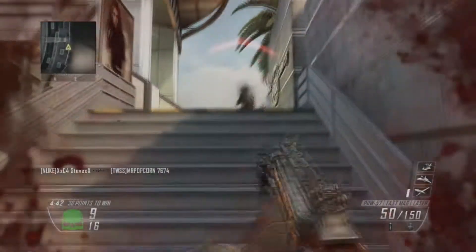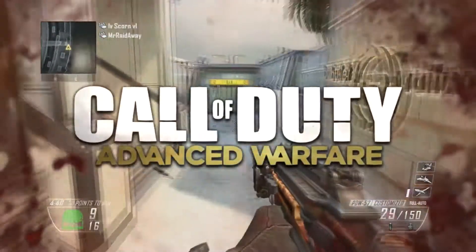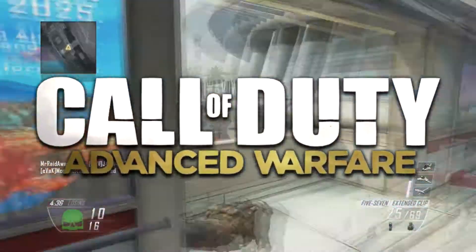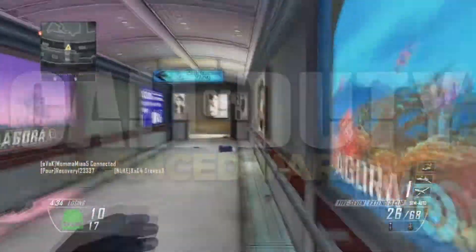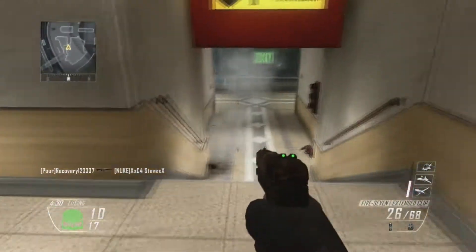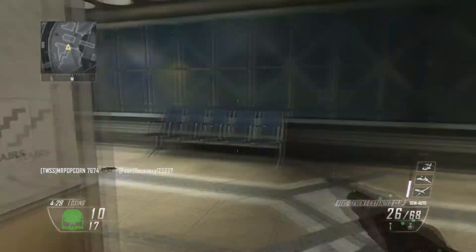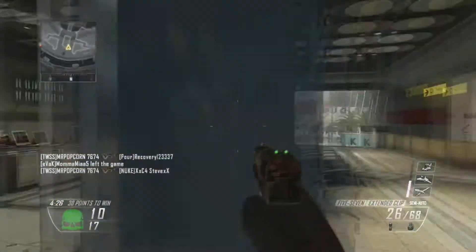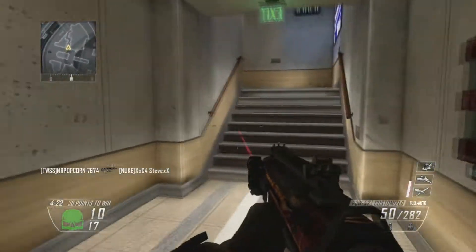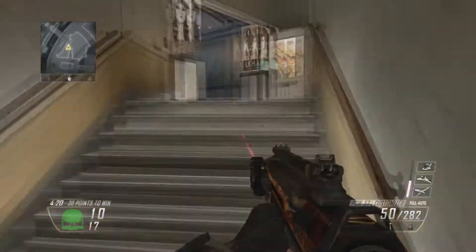Hey, what's going on my fellow Raiders, it is Richard Raidaway and today I'm bringing you guys some new Advanced Warfare information. Today what I'm going to be talking about is the DLC and the Season Pass in Advanced Warfare. They actually just revealed the four names of each map pack that they're going to be bringing out, and they also said they're going to be coming out with a gun like Black Ops 2 did with the Peacekeeper for Season Pass holders. So that's what we're going to be talking about today, so let's get right into it.